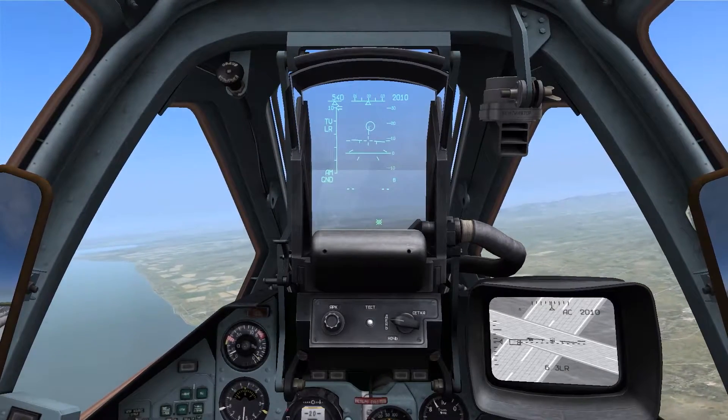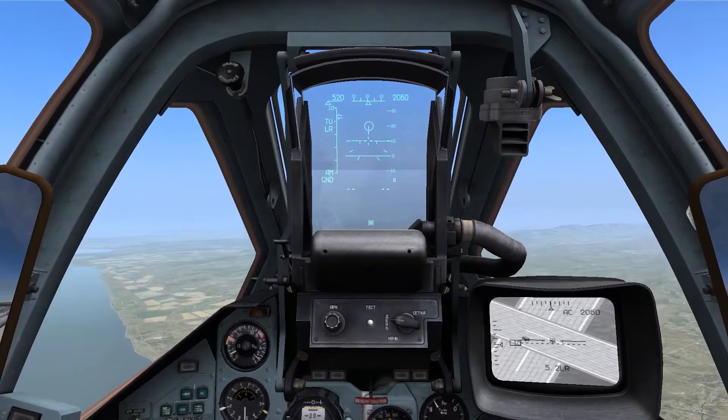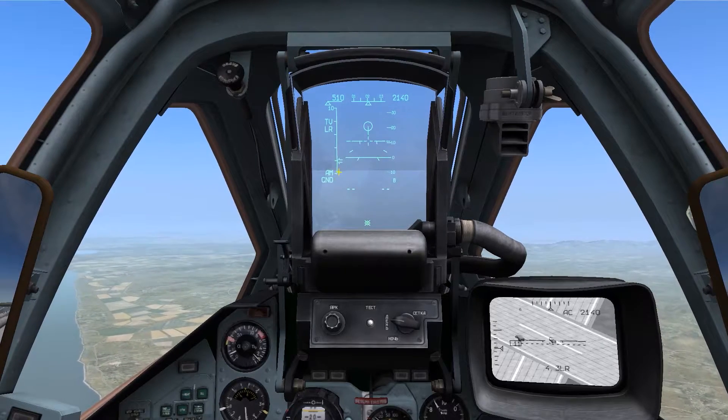Simply fly the aircraft such that it is centered into the steering ring, as you would in a regular CCRP release. The time to release is represented by the falling arrow on the left scale in the upper left portion of the HUD.